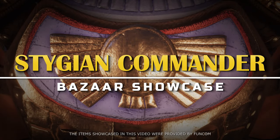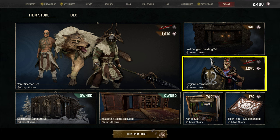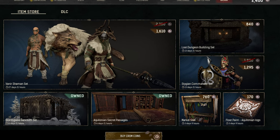Hi all, today we're going to showcase the Stygian Commander set that is available in the bazaar. Keep in mind that bazaar items rotate in and out of the store. If it's not available now, there will be opportunities again in the future. That could be at a discounted cost, items being sold separately, or even in combination with other items or bundles.